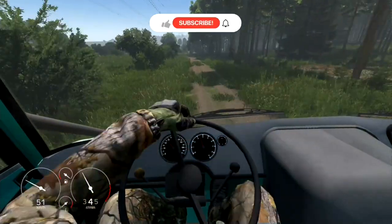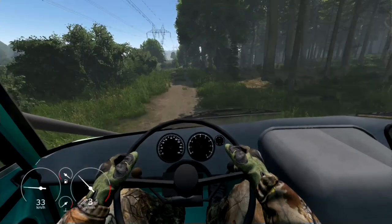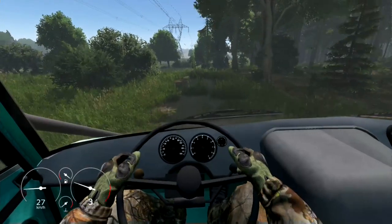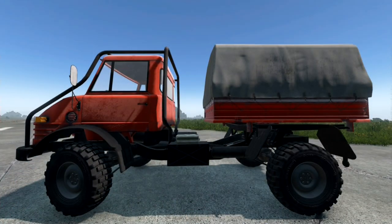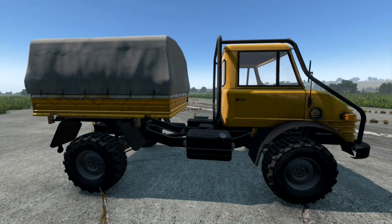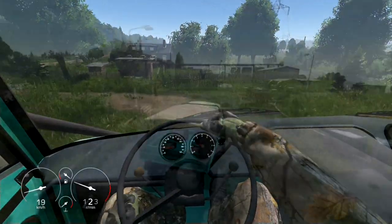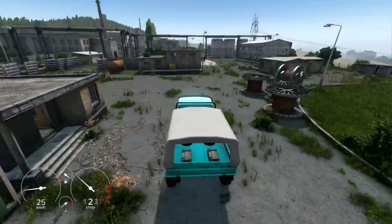Not only is the Unimog practical, but it also adds a pop of color to your game with three vibrant options to choose from — red, blue, and yellow. Whether you're exploring the wilderness or cruising through urban landscapes, this mod will make sure you stand out in style.